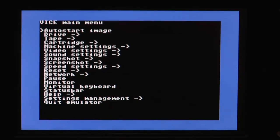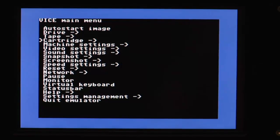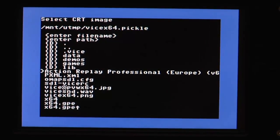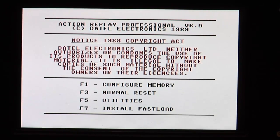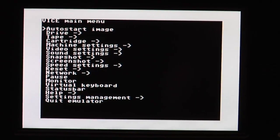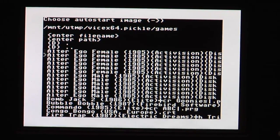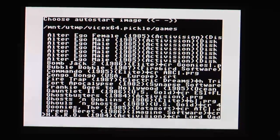I grew up with a blue screen and I guess a lot of you also did. The first thing I always do is put a cartridge in the Action Replay Professional because it has a turbo loader included, and that really rocks if you try to load any games. We've got a lot of images and with AutoStart you can easily load them up. So let's start with our first game.